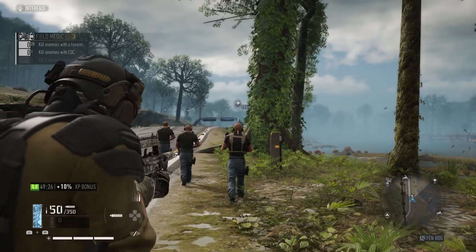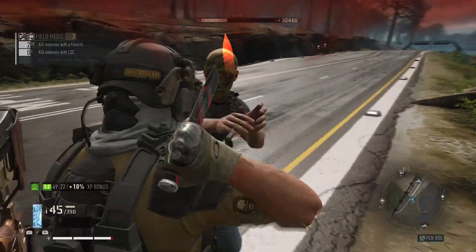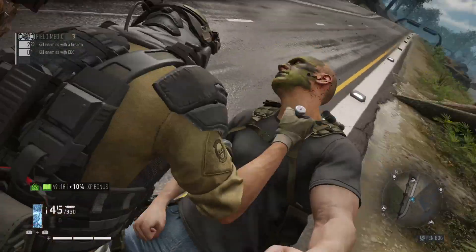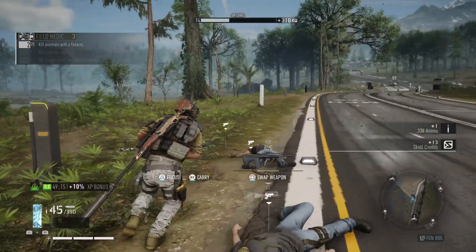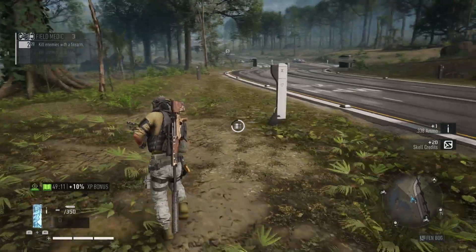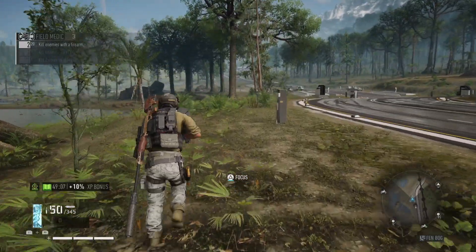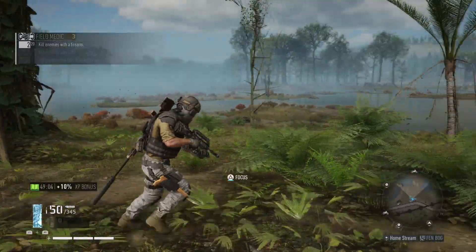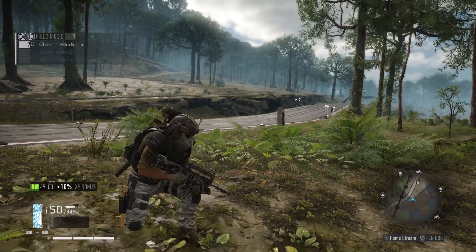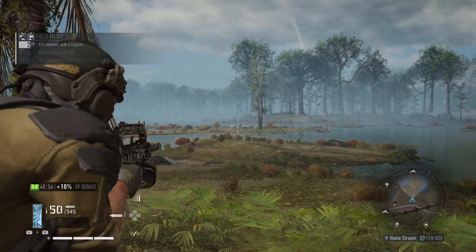Let's get a bit closer. That would have been about half a second. This is CQC — if you run up to an enemy you'll get a prompt to do a takedown or a knockdown. On PlayStation you push in the right analogue stick and that'll be your CQC, for anyone who doesn't know what that is. It's basically a knife takedown.